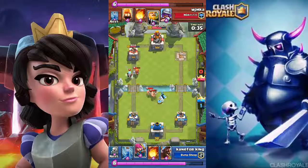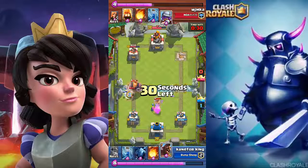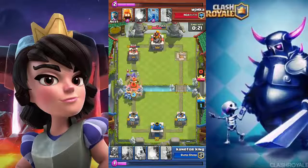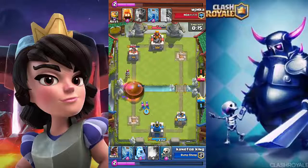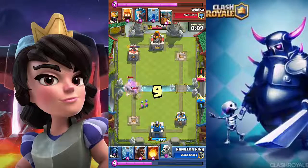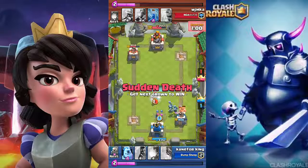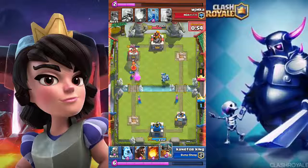He puts down an elite barbarian with an ice wizard and valkyrie, so I put down an ice golem just to distract them. He plays his royal giant and I have my skeleton ready. I misplaced my hog, which lets the royal giant take down my left tower. I put down another ice golem to help clean up the mess, then he plays elite barbarians. I zap them and he gets some neat damage.